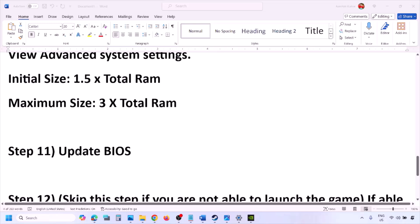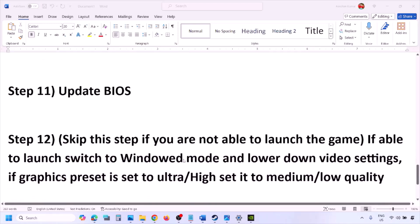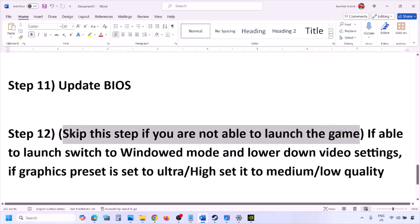The next step is to update the system BIOS. Go to your system manufacturer's website — for example, Dell for Dell computers or Lenovo for Lenovo computers. Select your model number, find the latest BIOS update on the software and drivers download page, then download and install it. For laptops, ensure the battery is above 10% and the AC adapter is connected before updating. Do not unplug the power cable during the BIOS update.